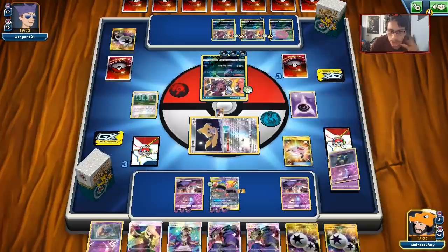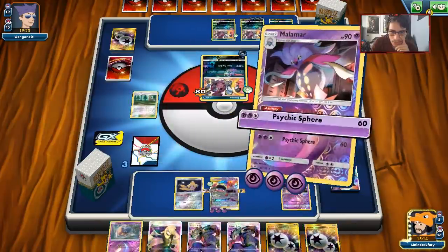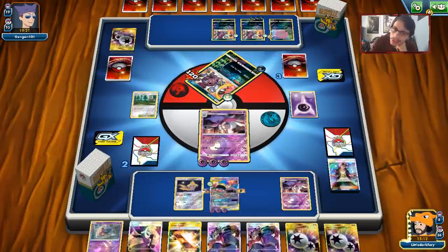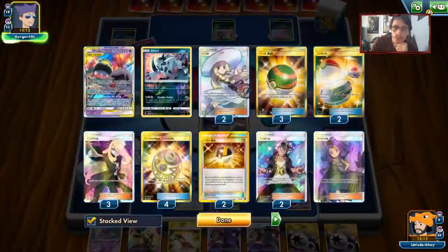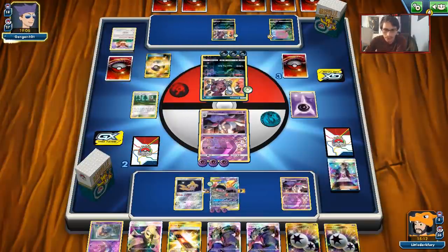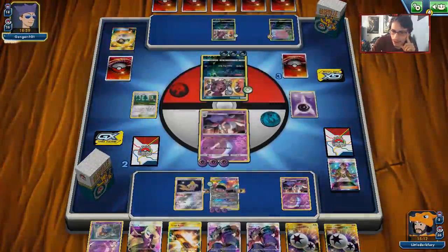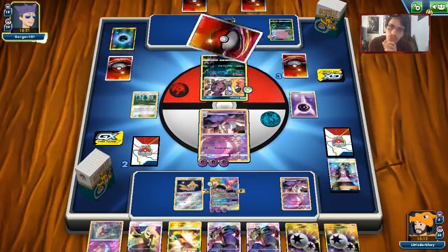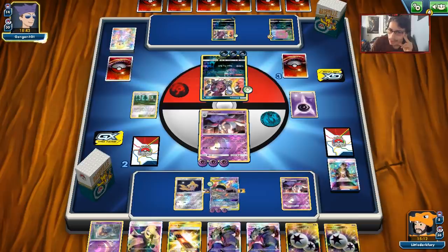Stellar Wish finds Stretcher. We also have another Nest Ball which is important. We'll shuffle back the Seviper, Seviper, and Marshadow because we need these. Guzma the Hoopa, knock him out, take our prize - it's a Skateboard, not really helpful. Maybe Skateboard the Malamar but I'd rather retreat and get the energy from discard. I can do a Koga here - we'll just Koga the Psychic Spear. We could probably live off of one Malamar considering we have two DCEs. I think we prize Malamar though, we'll see.